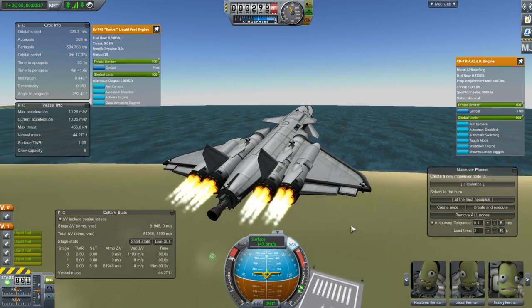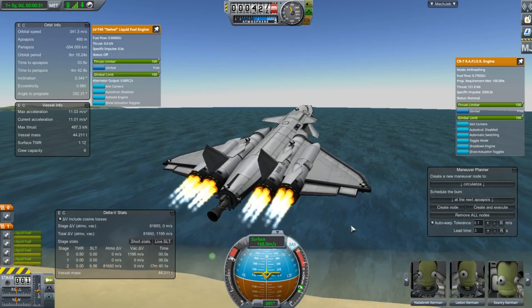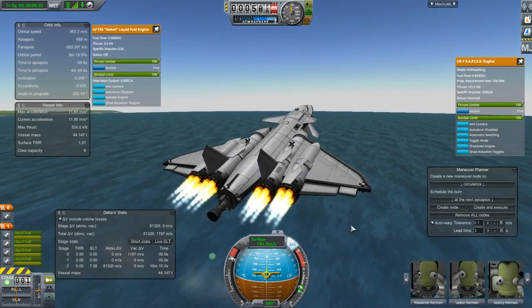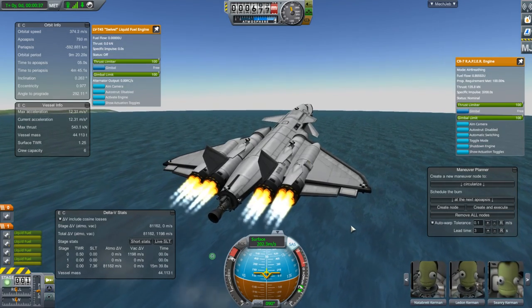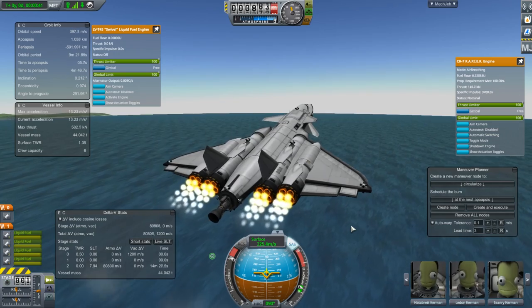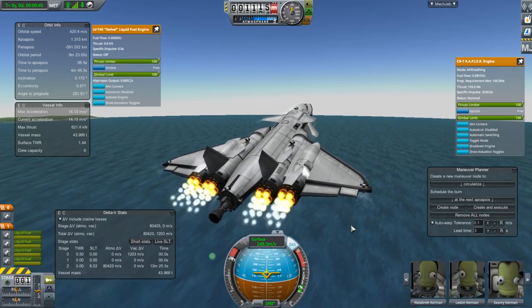One of the cool things about this ship — for KSP it's not really anything new — it's the Rapier engines, which are based off of the Sabre engine. The Sabre was a hybrid jet and rocket engine that was kind of prototyped, or at least drawn up, back in the 1960s.